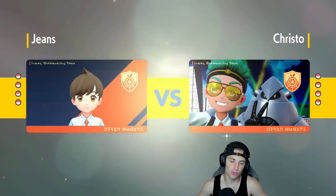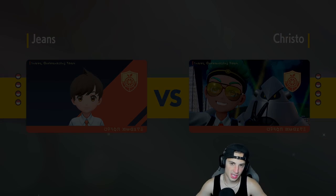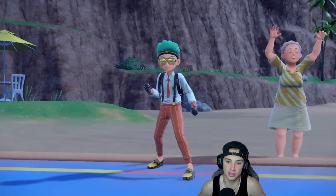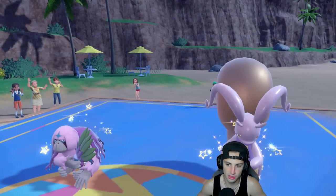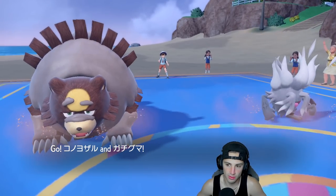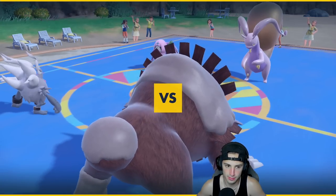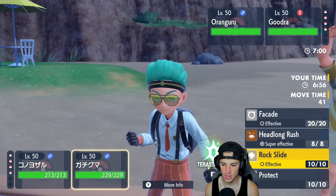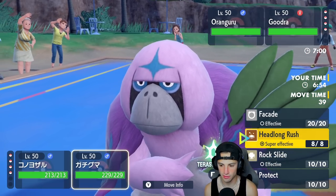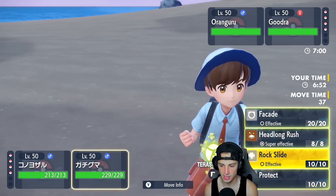Ursaluna and Annihilape are going to be very powerful, especially if we can set up what we want — we got Guts on him with Facade, we can get a Bulk Up up potentially, things could look very good for us. They're going to go Orangaru and set Trick Room — and there it is. So these two come out, I'm going to Bulk Up and I could drop a Headlong Rush into that thing.